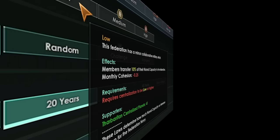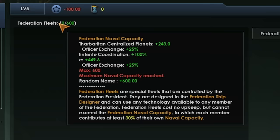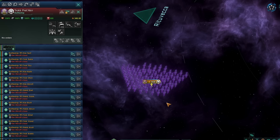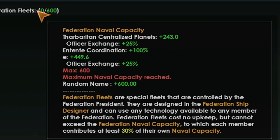Tip 22: at some point, naval cap contributions on federations are not worth it, as each level of contribution only adds 200 total naval cap to the federation fleet. Once you run down the numbers, it's actually pretty awful once you start contributing more than you actually get. This is not even mentioning the fact that you won't always be in control of the federation fleet. In summary: a great early game tool, as fed fleets don't have upkeep — but later on, pretty awful, as you're basically just wasting naval cap.